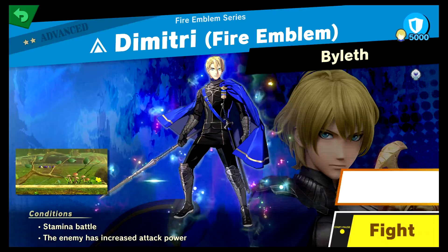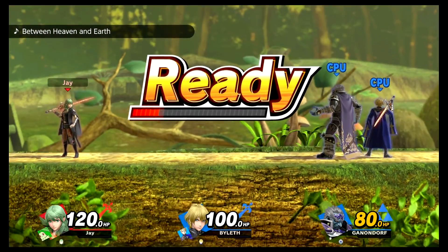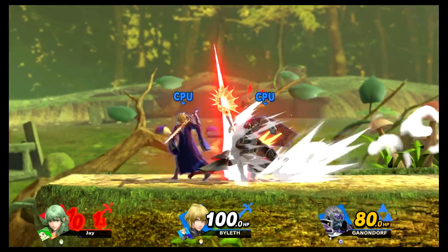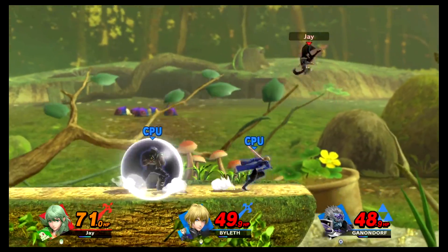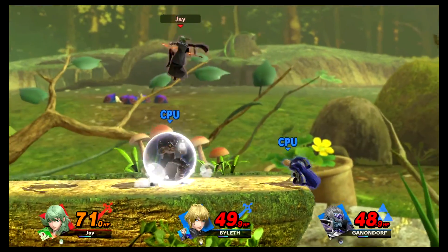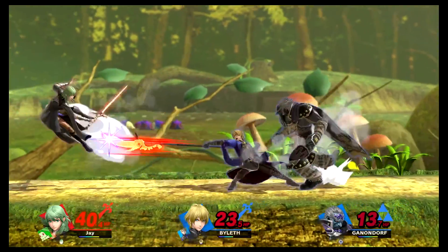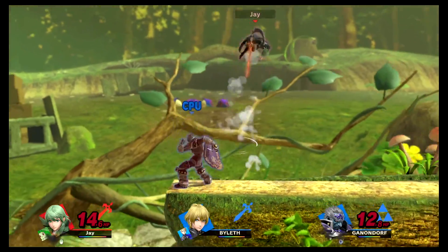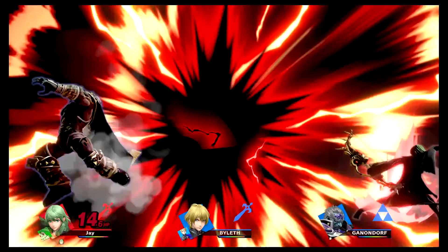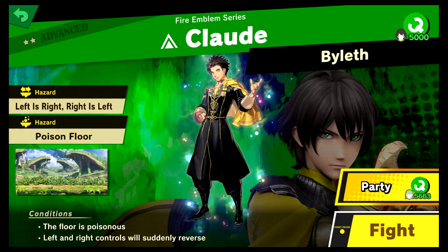Time to fight Dimitri! Stamina battle, enemy has increased attack power - he's just a strong lad, but we have Chikorita on our side. Not to brag. Is that your dad? So much damage. Okay, would you stop just dash attacking me? Oh, that was painful. He's just doing the dash attack - give him the pew. A pew for you. Ganon's weak to light arrows - nailed it! Chikorita top tier confirmed.